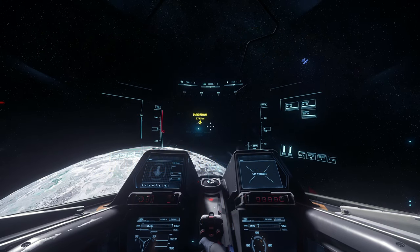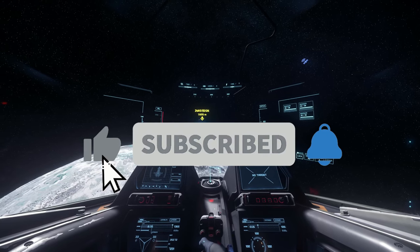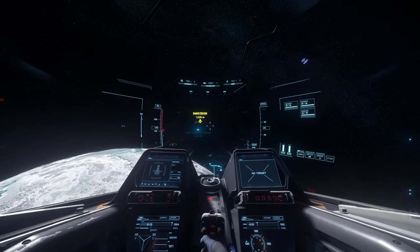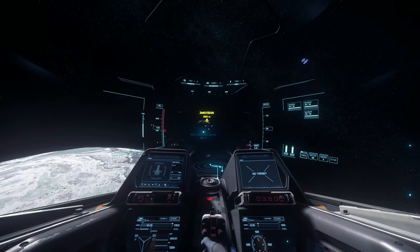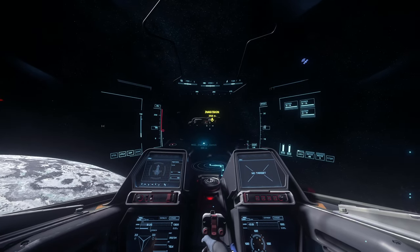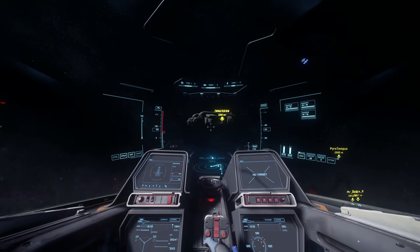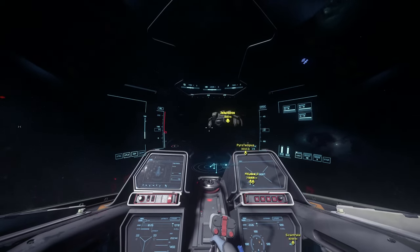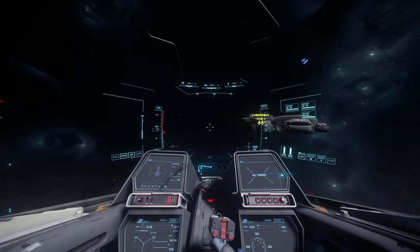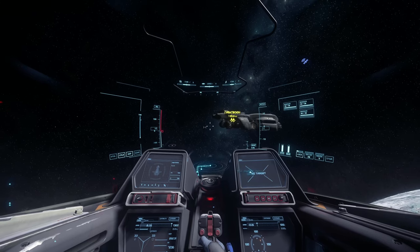One of the primary things you need to do when you need fuel is approach the Starfarer and get yourself oriented to the craft exactly the way you need to be. Let's go ahead and approach the Starfarer from the pilot viewpoint — here's the front of the Starfarer. We're going to pivot around, and if you wouldn't mind, go ahead and extend the booms.